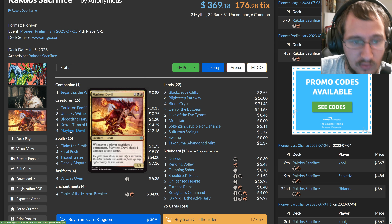The Rakdos midrange deck we're used to seeing curves out: Thoughtseize on turn one, then Blood Tithe Harvester, then Fable of the Mirror-Breaker, then Sheoldred, picking off your opponent's threats one by one. This Rakdos Sacrifice deck plays many of the same cards — Blood Tithe Harvester, Fable — but goes about accomplishing its goal in a different way.